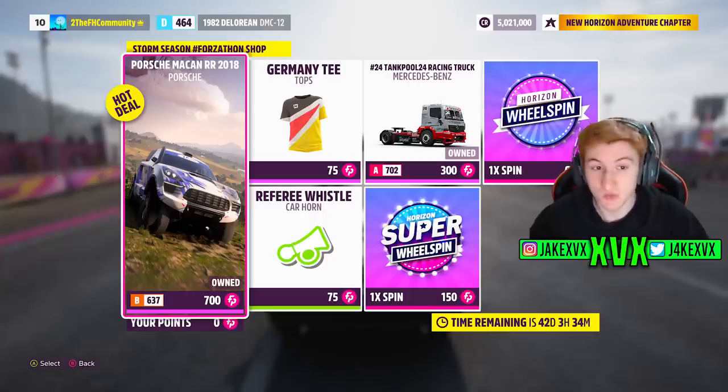The Forzathon shop for that second week has stuff like the Porsche Macan RR from 2018, a German top, a Mercedes-Benz racing truck, and a referee whistle car horn. Pretty cool.